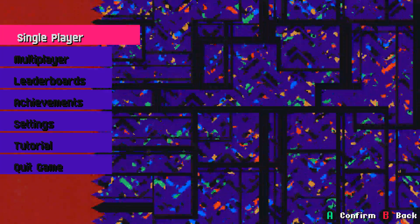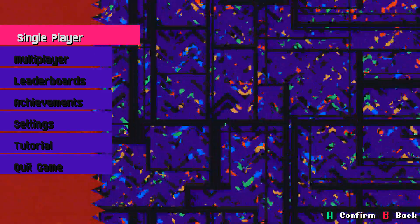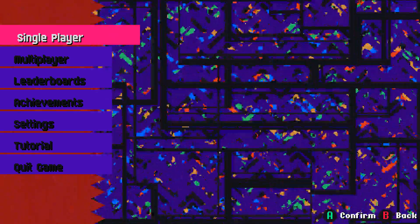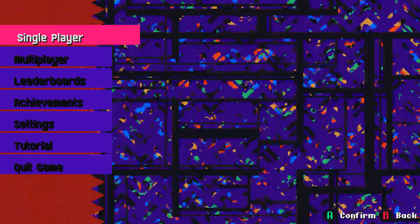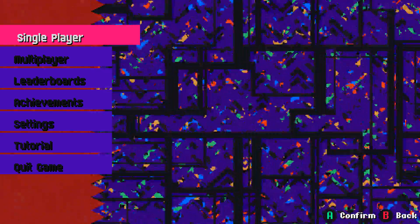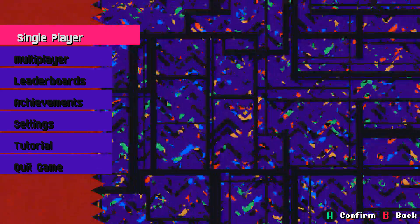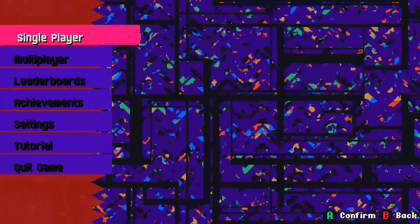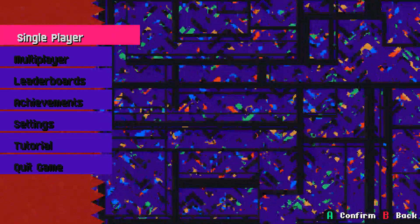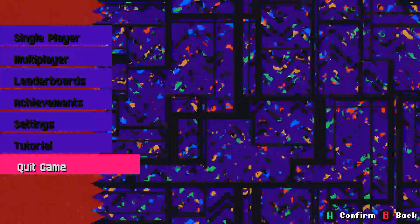It feels like a high-end Sega CD game — really cool. If you like this kind of thing, check it out. If you don't like this style of racing game you're probably not going to like it, because you have to get those drifts or you won't win at all. But if you like that kind of thing, this is awesome. Check out Slipstream on Steam — links below in the description. We'll see you later everybody, have a good one!